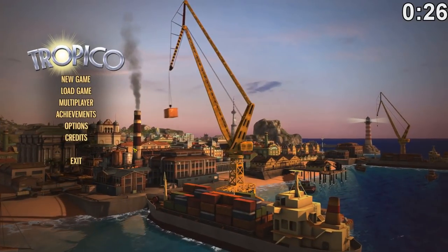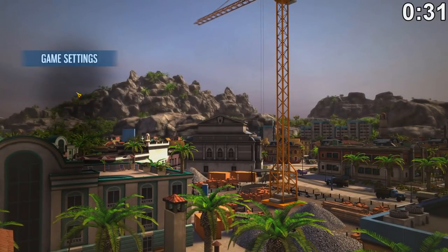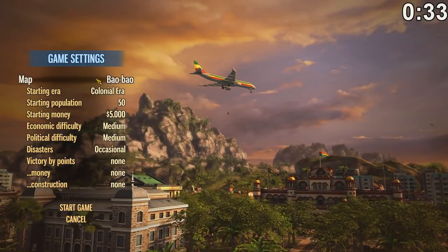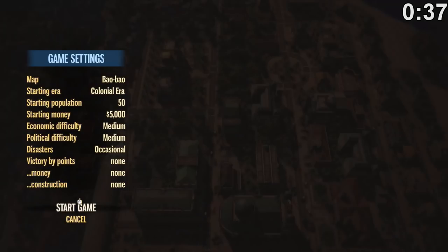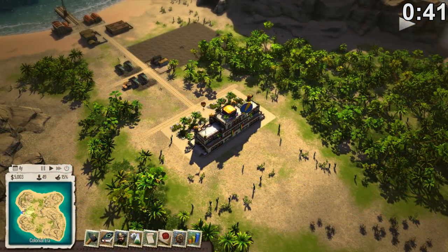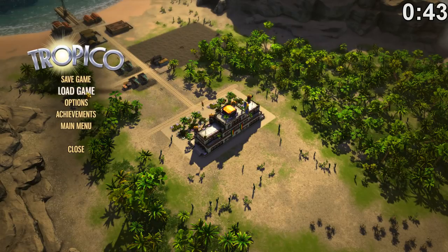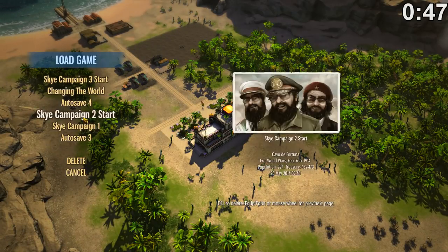You'll have to restart your game, then choose New Game and go to Sandbox, select a dynasty and change the map to Bao Bao, then start the game. Once you're on the Bao Bao map, press escape, go to load game and load your campaign where you left off.